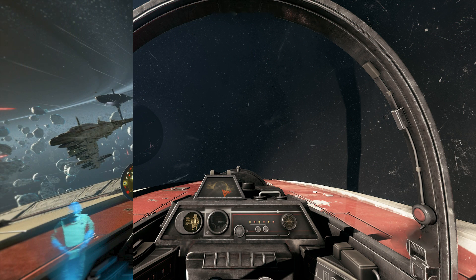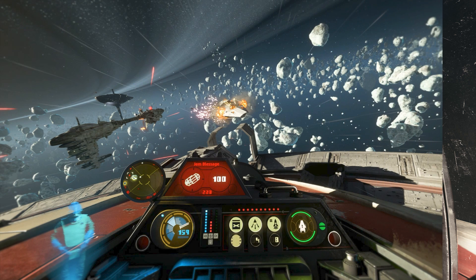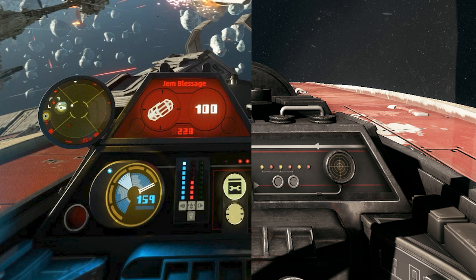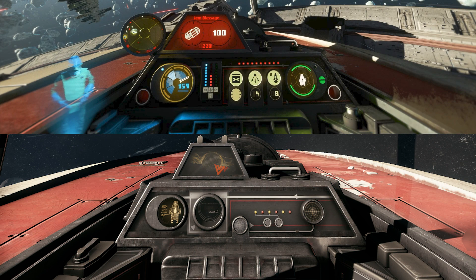The A-wing also has similar placements of parts in the cockpit, from the stacked computer screens to the objects just at the bottom of the screen. This ship's interior has a lot less stuff inside it, and it does look better in Squadrons.